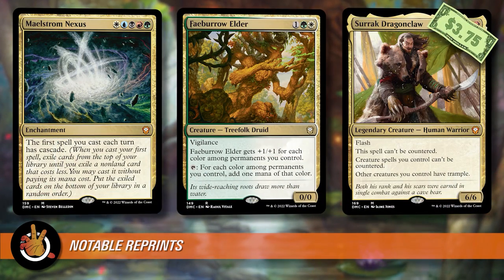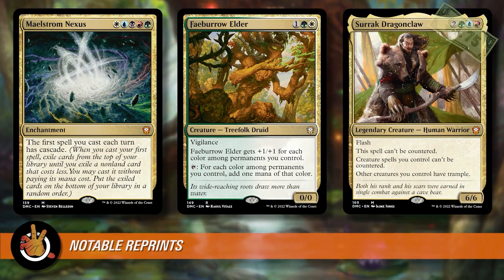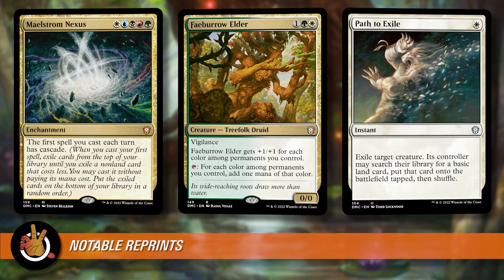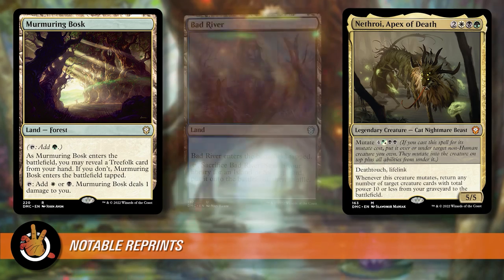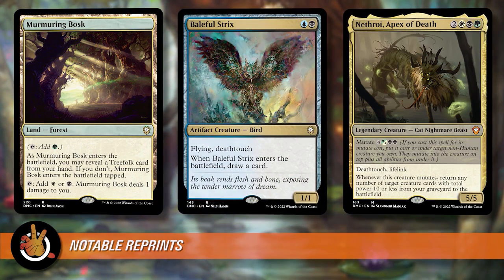Cards between $2 and $5: Silrath Dragon Claw about $3.75, Favor of Elder — a really good reprint — at about $3.65, Mails from Nexus, Path to Exile, Bad River, Murmuring Bosk — kind of surprising that was up there — Nethroi Apex of Death, Baleful Strix. All of those are between $3.50 and $2. It's just a low overall number — the reprints themselves are mostly fine and in line with what pre-cons normally have, but we could have had two or three more cards in the $5-and-above category.